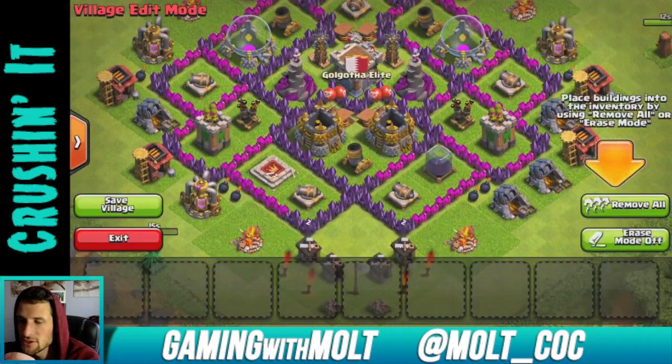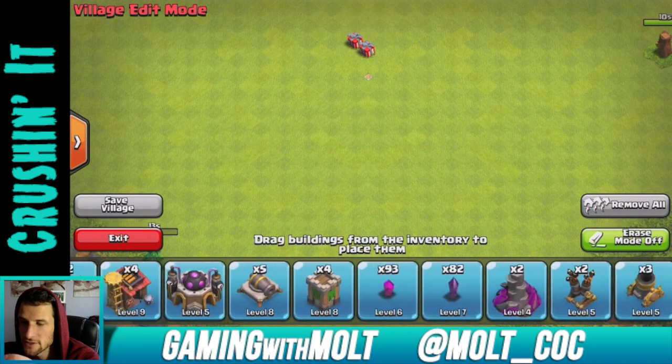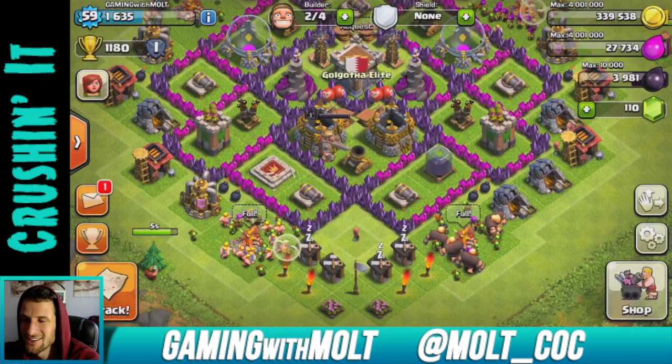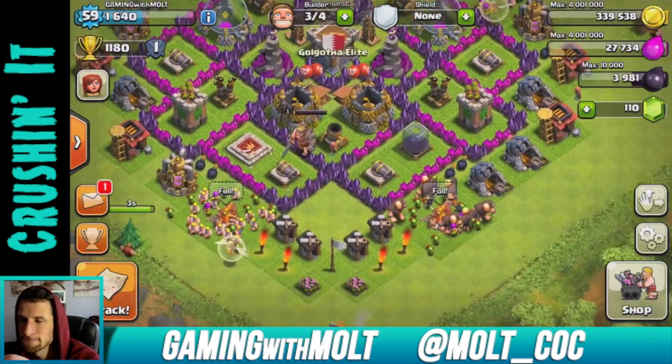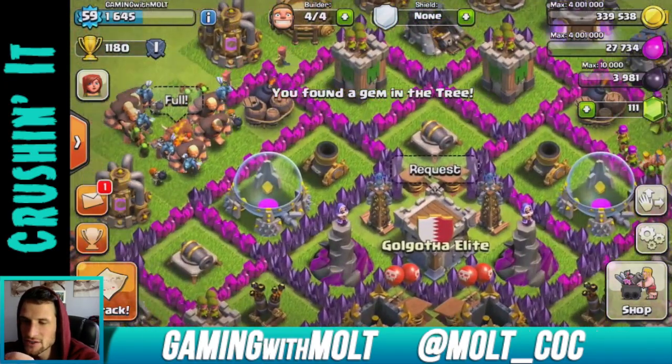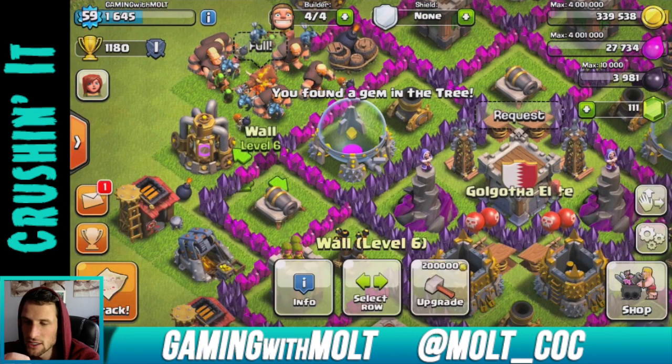As you can see, we have 82 max walls — looks like we need 93 more to go, so this will be fun. We have enough to upgrade one right now. I've been finding all the joints and trying to upgrade those.